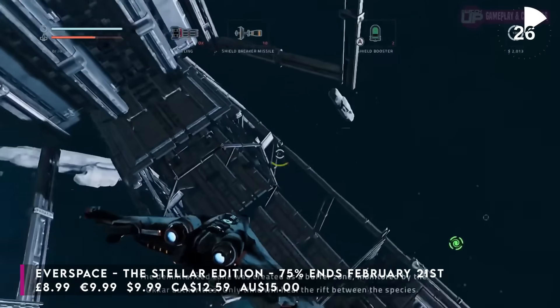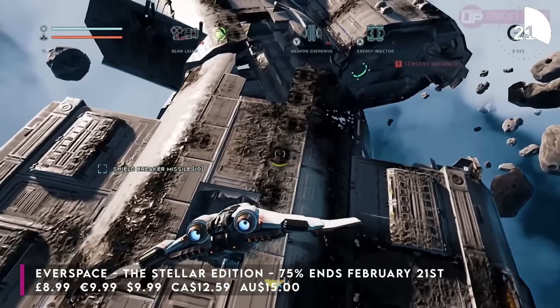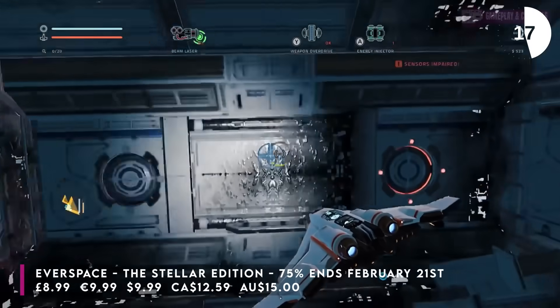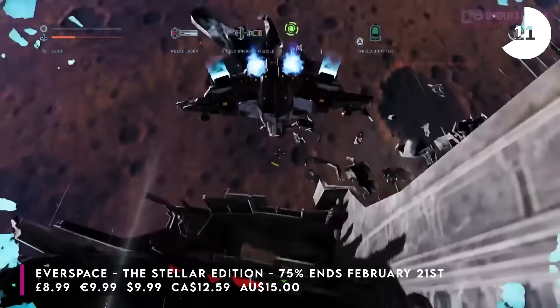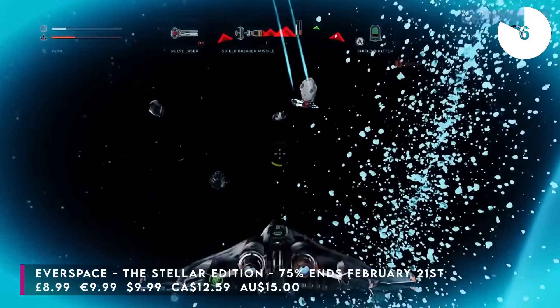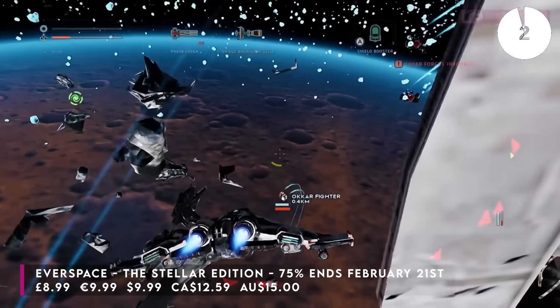The combat is also very good. The only critique I had was some of the controls — you have to set them up just right, and we do have a guide to that in our full review. But once you've done that, it is a glorious game to play, and hopefully we'll get Everspace 2 on Switch too. The sale price is £8.99 or your regional equivalent — that's 75% off on Everspace: The Stellar Edition until February the 21st.